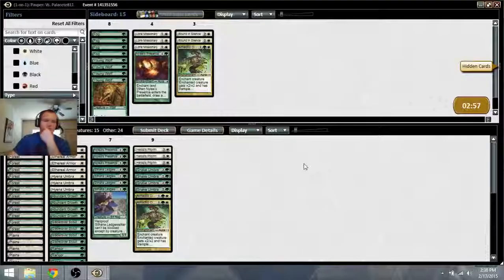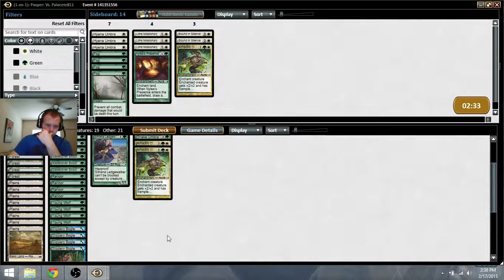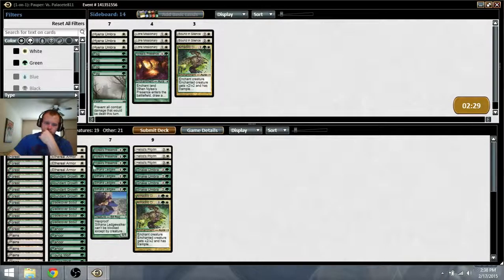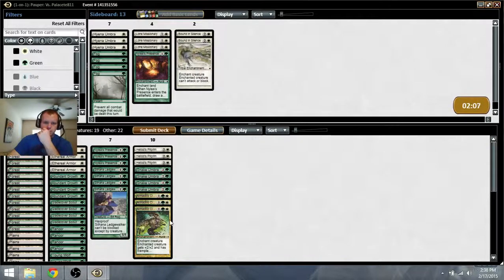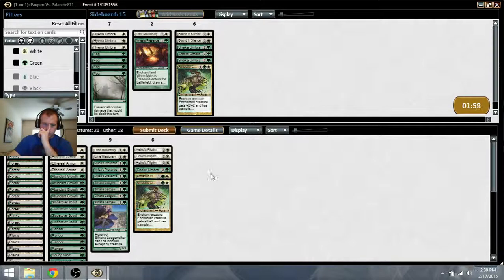This is a pretty rough matchup but I'm not too worried about it. Get rid of stuff like Hyena Umbra - that's going to be not so hot. Snake Umbras are going to be good. There's no reason to not have Armadillo Cloak. I could bring in Lone Missionaries and cut a Nylea's Presence. Or I could cut Snake Umbras, because the Umbras aren't really needed. In this matchup I want to turn into like a weenie-type deck with Rancors that can try to grind the game out. Bring these in and cut these. Or maybe leave one in so I have a tutor target, because it does draw cards, which is relevant in this matchup.